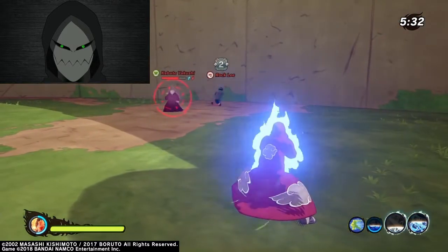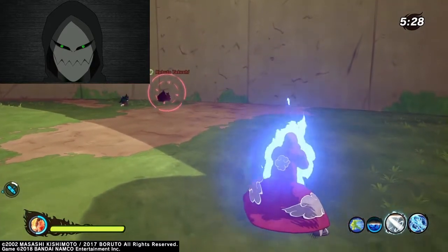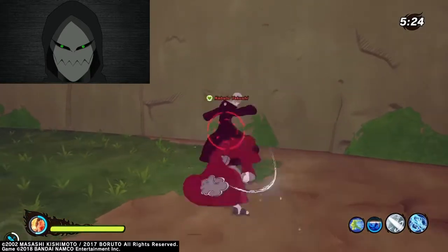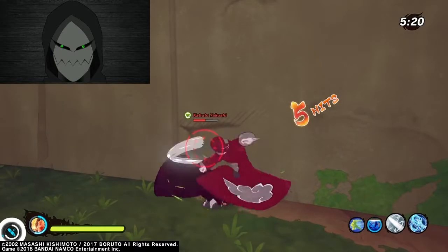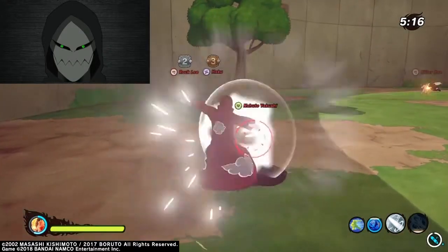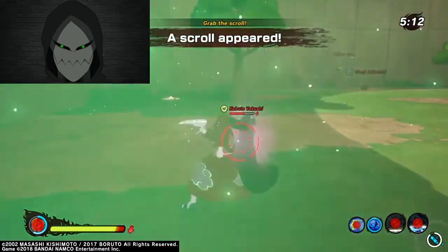I wouldn't mind being able to hide in the middle of a battle from a full team or from a modder. Number 3: what if the gecko isn't the only one you summon? Like what if you summon some of the other animals too and they all do some synchronized attack or something.